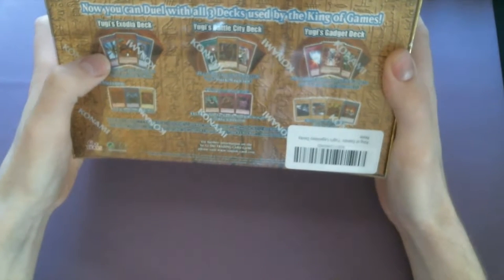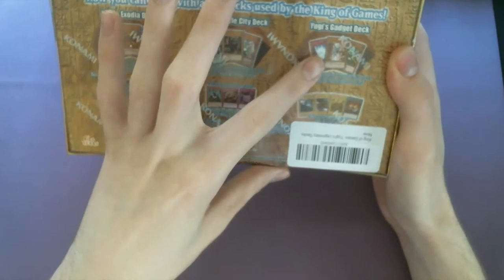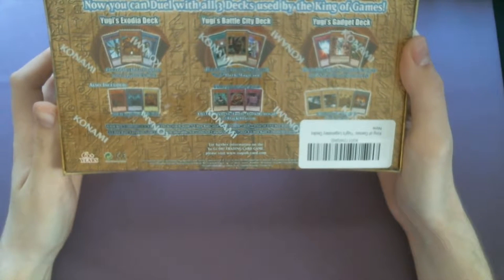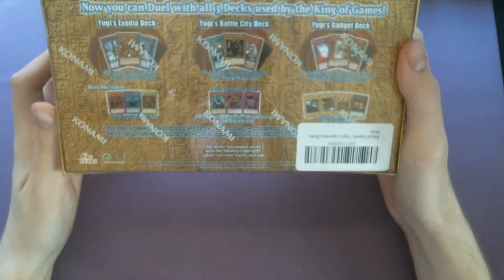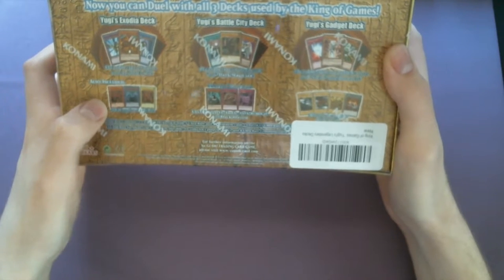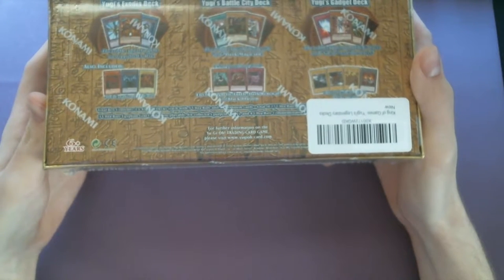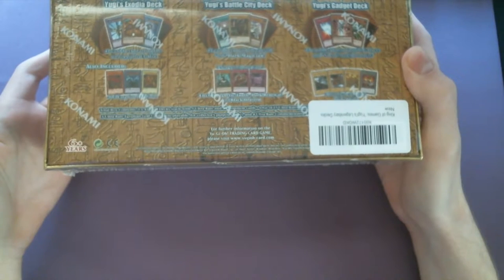You got Yugi's Battle City deck and Yugi's Gadget deck - were they the same? Or was the Gadget deck his family deck that he tried to beat him with? Anyway, we got all three Egyptian God cards in their unplayable form, just a novelty form. They came in the Shonen Jump manga magazine - I know that for sure. I think it was Obelisk and Slifer.